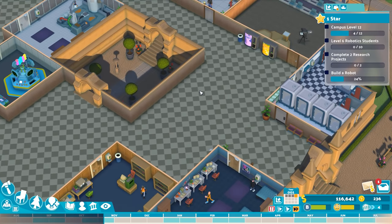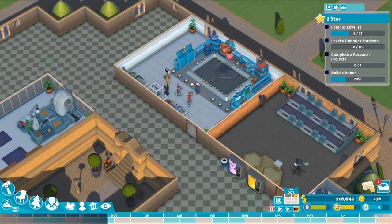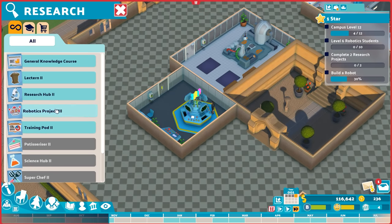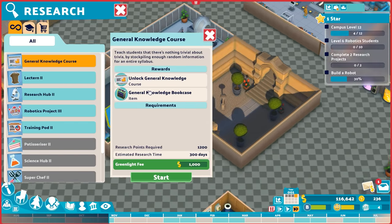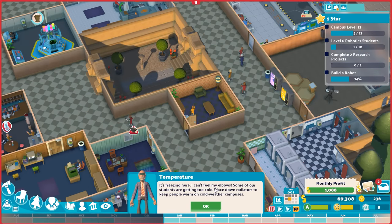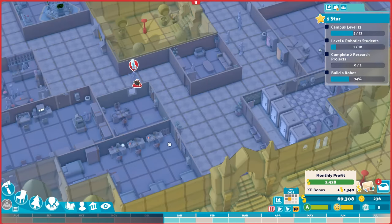Now we need to keep expanding: target is a level 12 campus, level 6 robotic students, and more completed research projects. We can research upgrades for things like the lectern, research hub, or training pod. Then something new — it's freezing in here. We need to place radiators to keep people warm. There's a nice temperature overlay to show coverage.